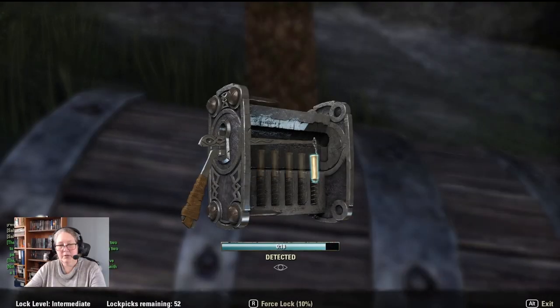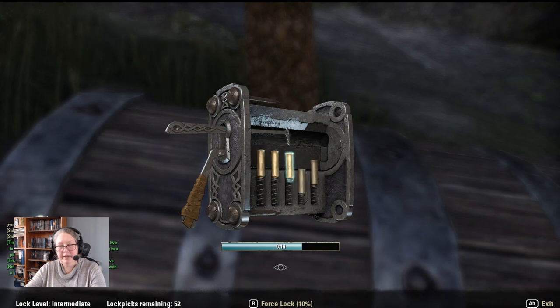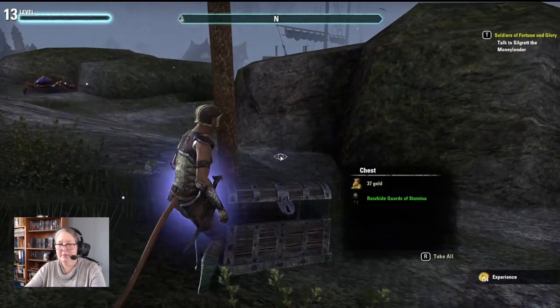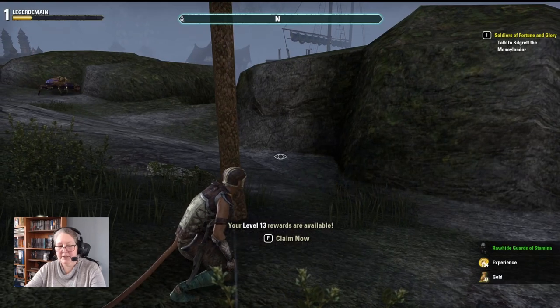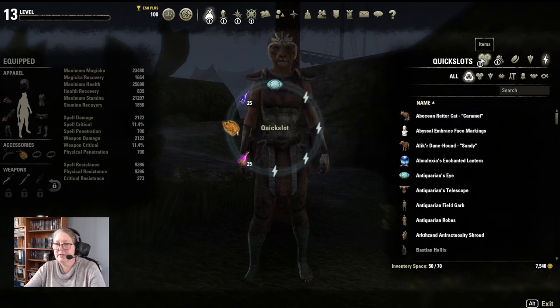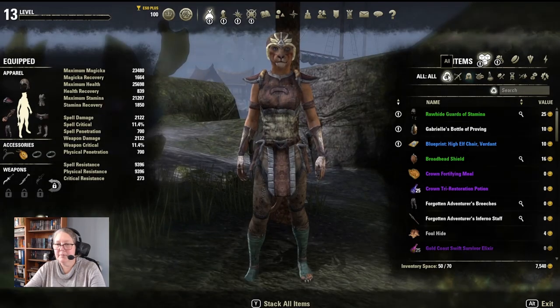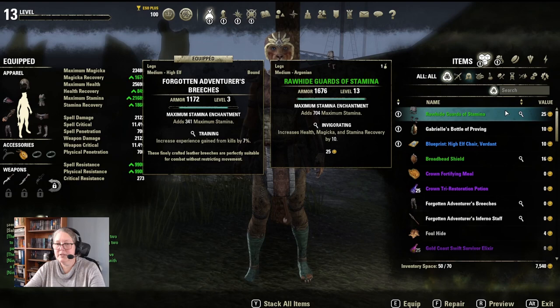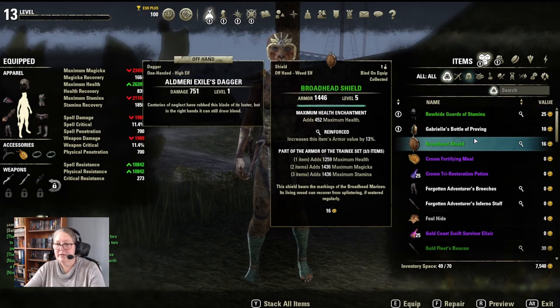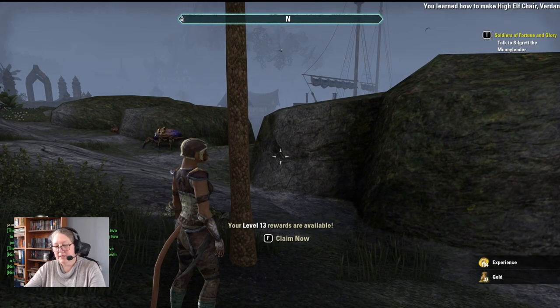We are going to unlock these chests — just excuse me while I digress — because we are collecting training sets and level ups. We definitely want level ups because we desperately need to level that up. We've leveled up! Let's very quickly add those points in.